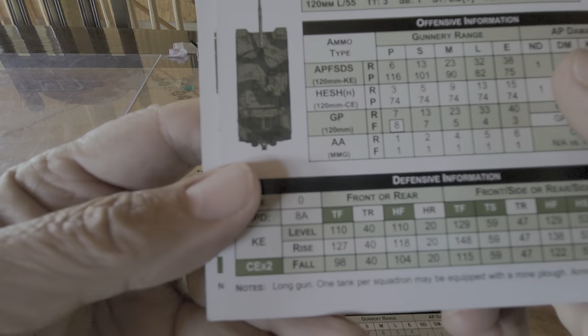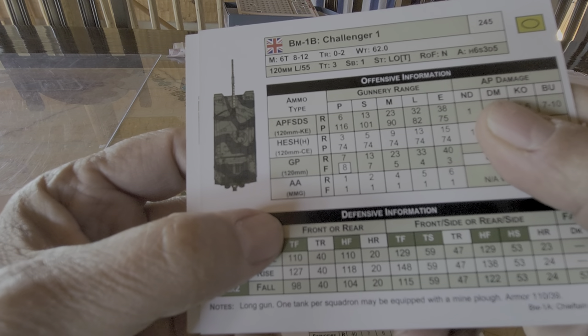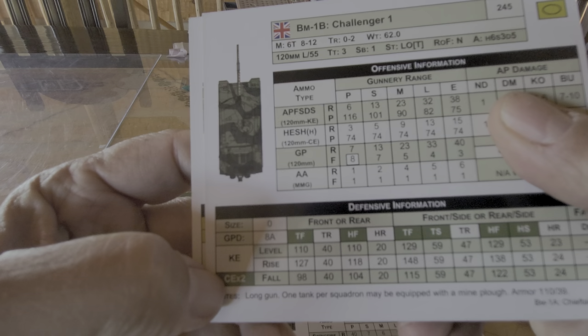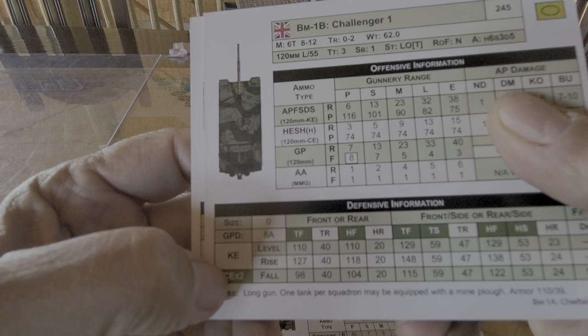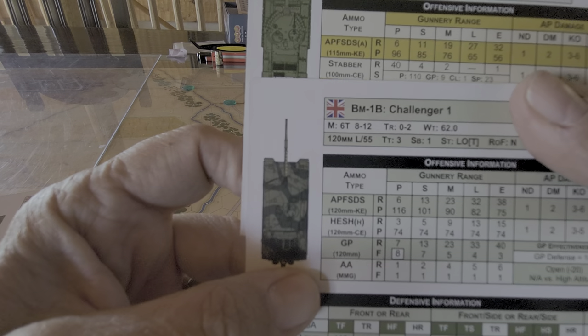Just by comparison, the Challenger 1's got this chemical energy rating and it's color-coded. So if I get hit turret front with a Challenger, I would multiply this number by 2, and that would be the defensive capability — which would mean that the Stabber at 110 would not penetrate.